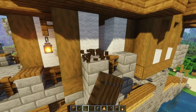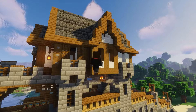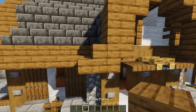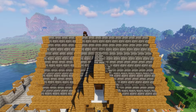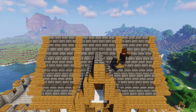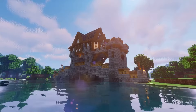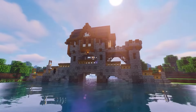Now we can duplicate the detail to the rest of the house. Let's make a double wood stripe on the roof. I'll replace the deepslate with spruce. To add more texture to the build, we use smooth stones and cobblestones. Place the blocks randomly around the build. You can use mossy blocks and cracked stone to make the build look even older.